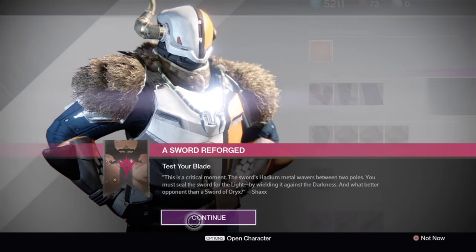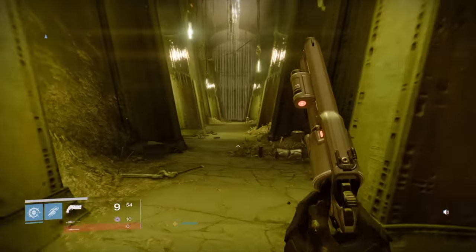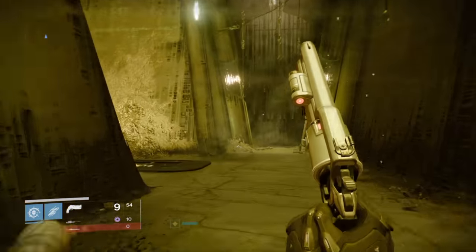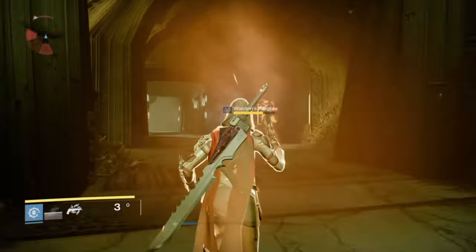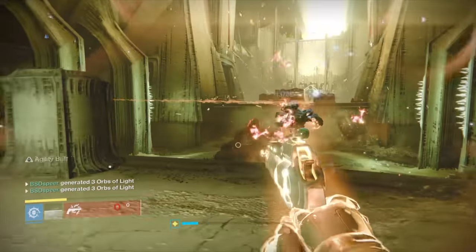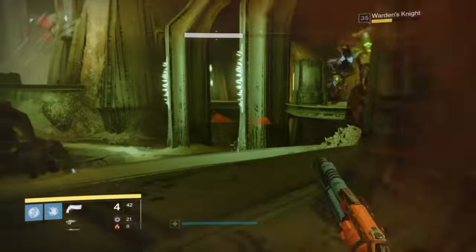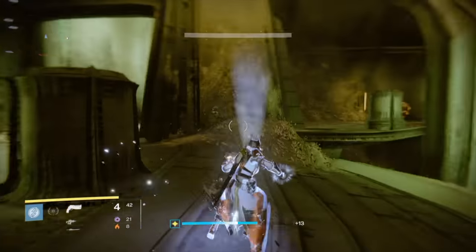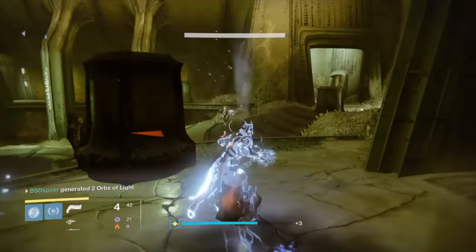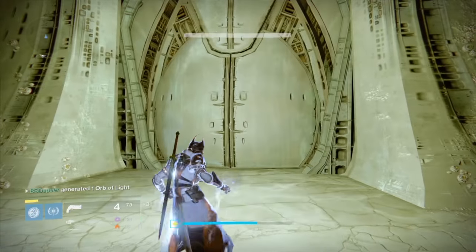Once you complete this quest step, return to the Tower and talk to Lord Shaxx — he'll give you the third quest step, which is to kill Eskhtar. Hop into patrol on the Dreadnought, make your way to the Mausoleum and an area known as the Founts. There you'll find three specific knights you have to kill with one super in order to get the door to open. I used Gunslinger's Golden Gun and also Stormtrance on my Warlock. Use a super you can move around with. If you don't kill them all with one super use, you'll have to leave the area and wait for them to respawn.